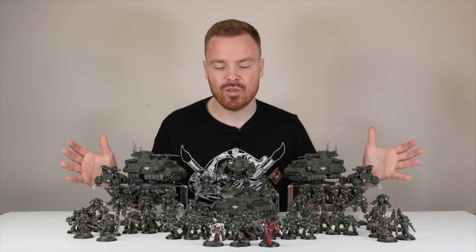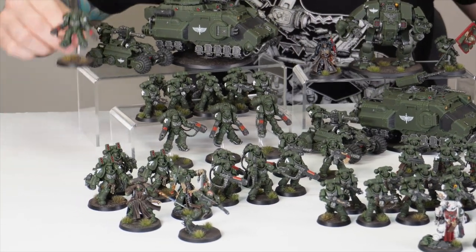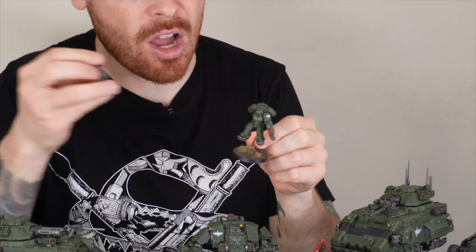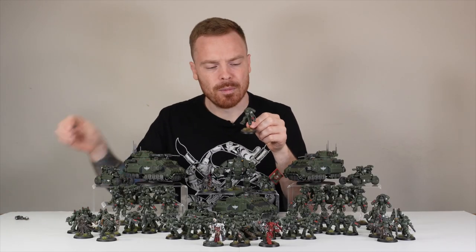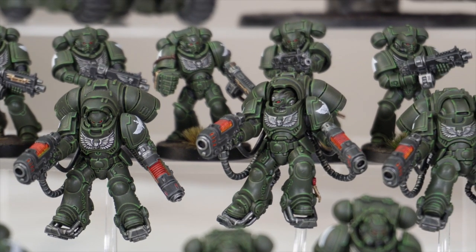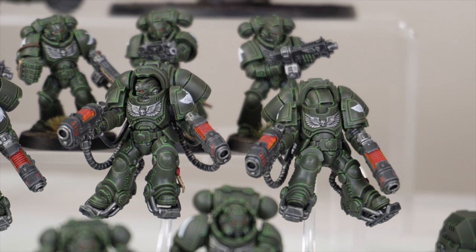Adding to the striking part of this force, there are quite a few Inceptors in this army. Our client has opted to have them magnetized so you can literally just switch out the weapons - they are all fully magnetized so you can change between the plasma and the heavy bolters. We've used the orange just to contrast that green of the armor really well for all the plasma in this force. You've got a whole load of Inceptors to just jump down and cause some trouble for our client's opponents.